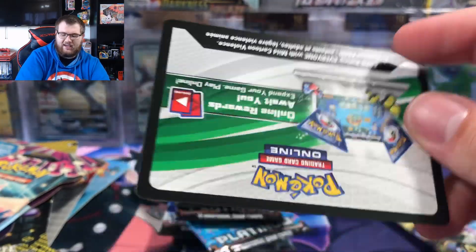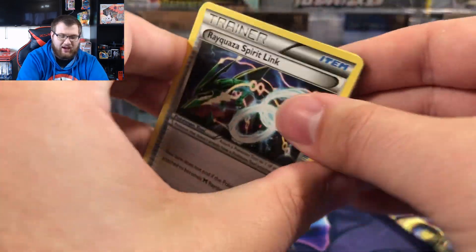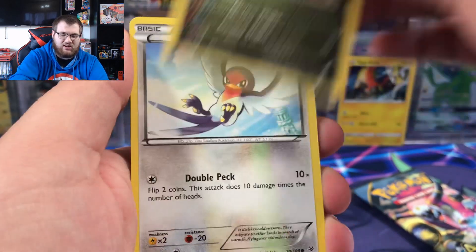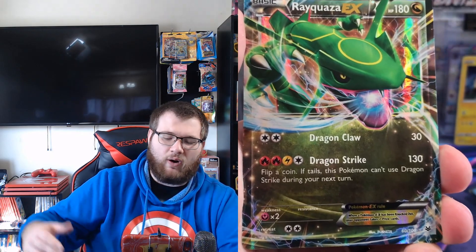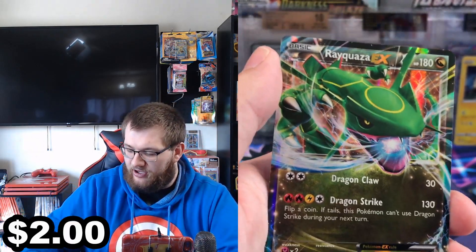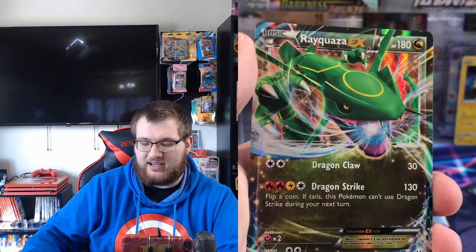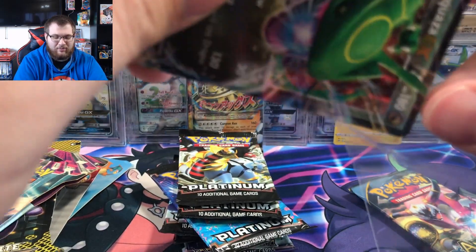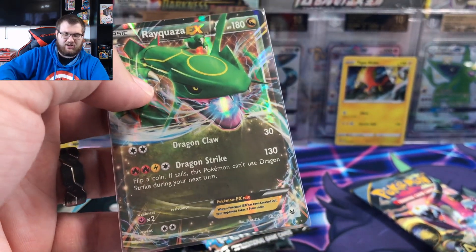Roaring skies — I would actually love to pull the full art Shaymin. It's a card I've never pulled, and back in the day it was worth some serious cash. It was actually recently banned in expanded play. Rayquaza EX — hits! There we go from the roaring skies pack. Believe it or not, that pack was under a shelf, so that Rayquaza has been sitting there for probably five years since release because it was really dirty. That's why I'm so curious about these under-the-shelf packs — you never know what's in them.